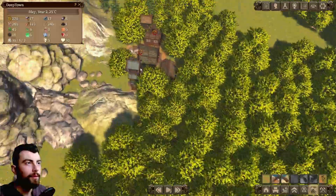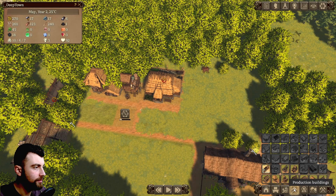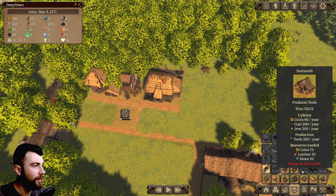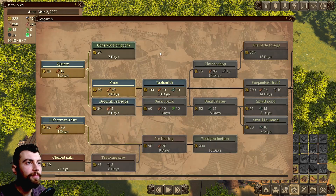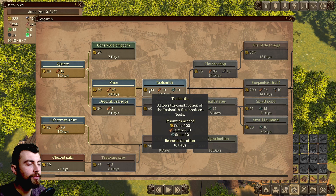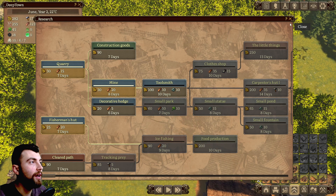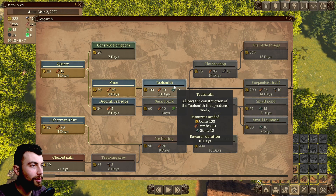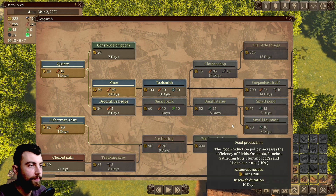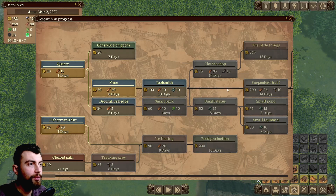So we built that coal mine, and now we should build the toolsmith. We also have to research it first. Toolsmith takes 10 days, costs 100 coins, 10 lumber, and 10 stone. We have all that — if we didn't, it would be shown in red. So let's research the toolsmith.